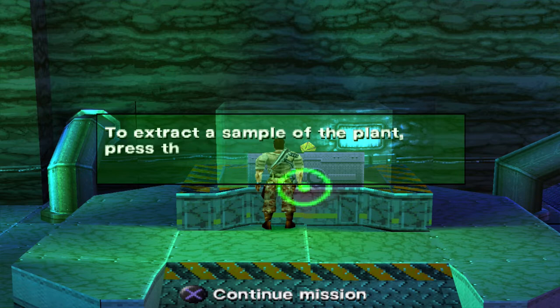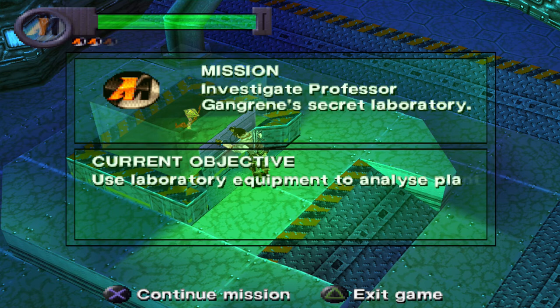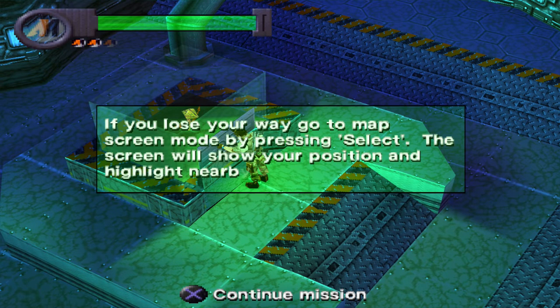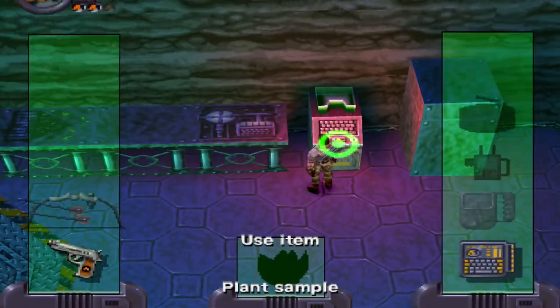To extract a sample of the plant, press the cross button rapidly until the graph reaches the top. Button mashing — you gotta love these games. Use laboratory equipment to analyse plant sample. If you lose your way, go to map screen mode by pressing select — the screen will show your position and highlight nearby objectives. That's handy in case you ever get lost, because the levels do get bigger as we go on.